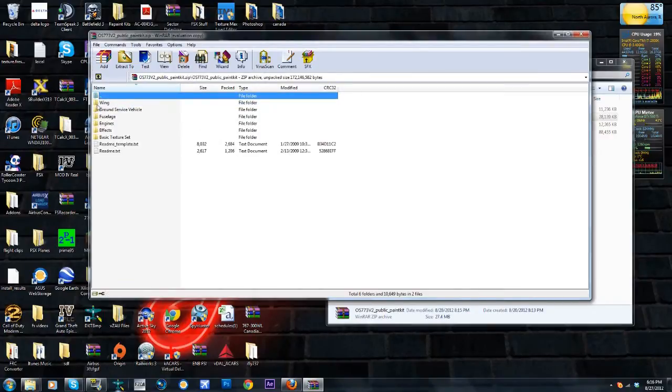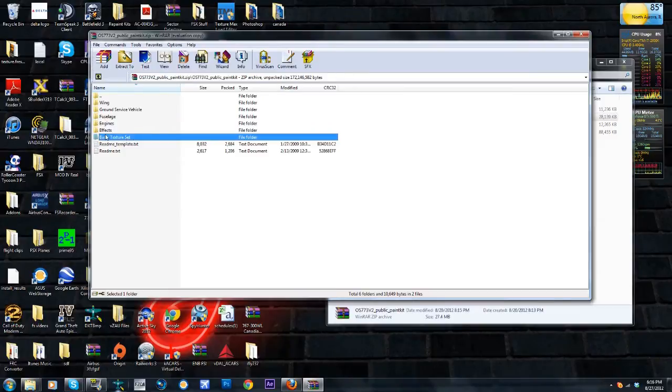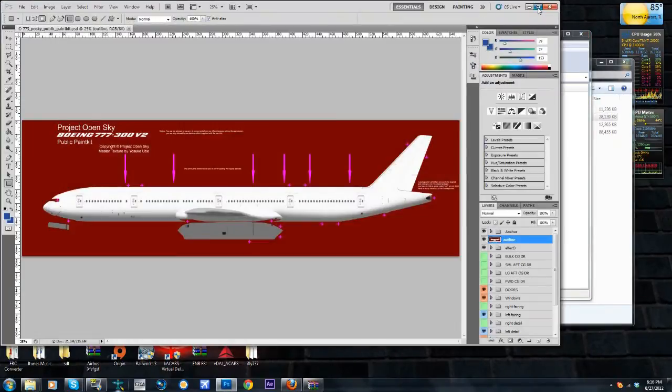So basically this tells you what each thing is in here. This obviously has nothing to do with repainting — all that will do is go in your FSX or FS2004 effects folder. Don't do anything with this yet. We're going to go directly to the fuselage. Nothing with these two yet, but we're going to open up the public paint kit. This is what actually lets you paint your plane.